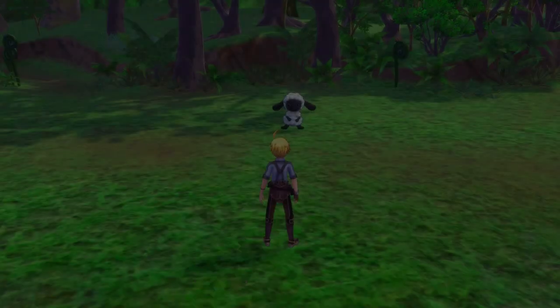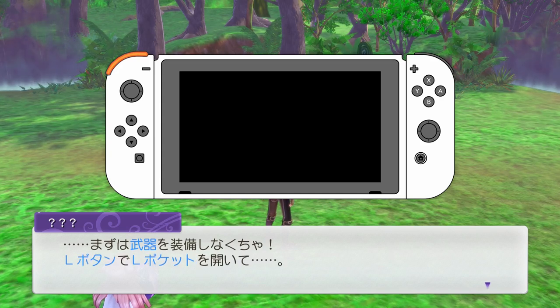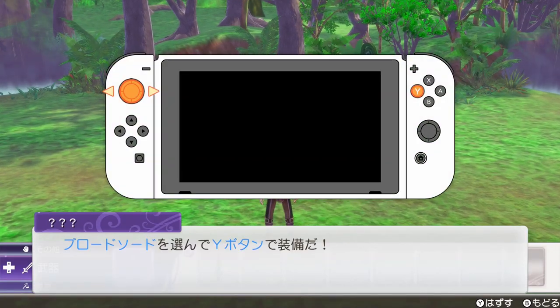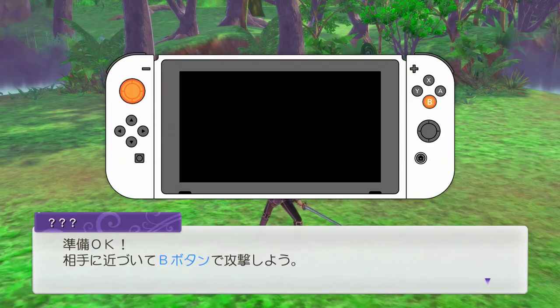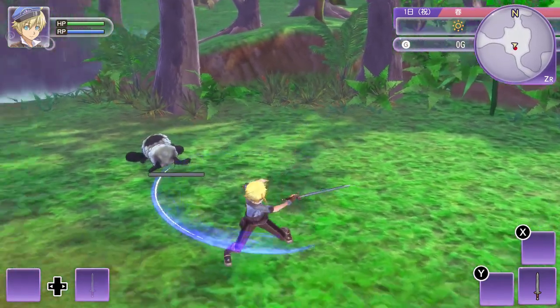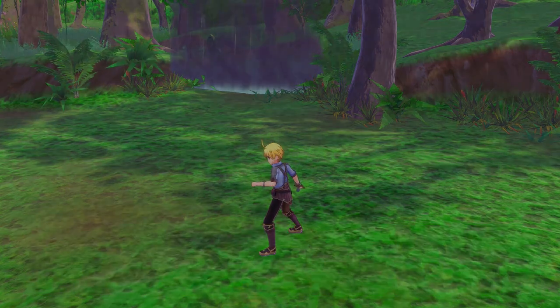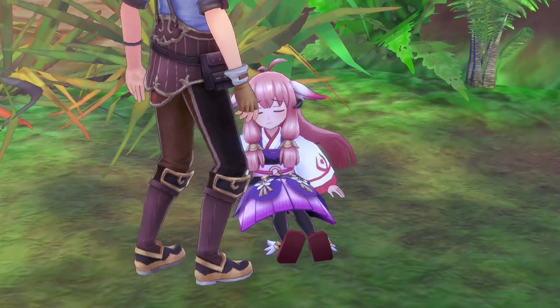We're jumping into the fight right away. I'm playing with a pro controller — if you press the L button you open your pocket so you can take the sword, then with Y you can equip it and with B you can attack. This feels pretty satisfying. I love how quick and fast-paced the combat looks. That was a pretty simple battle so far.